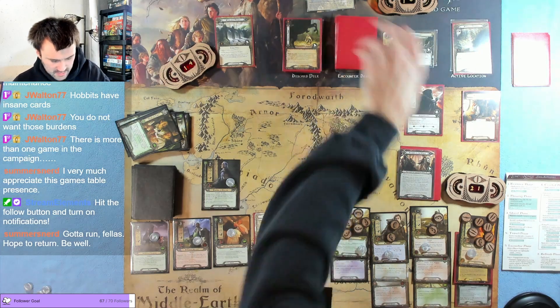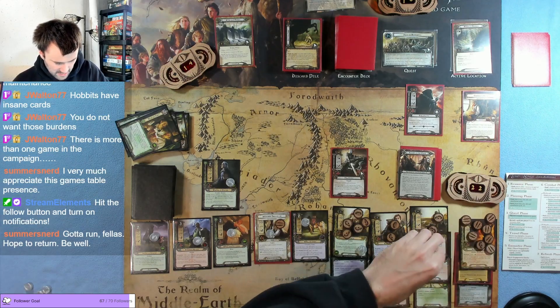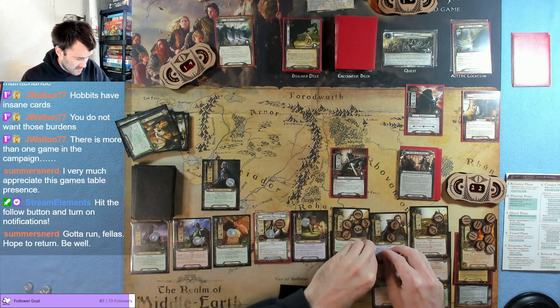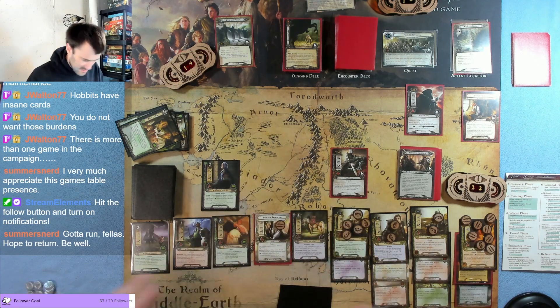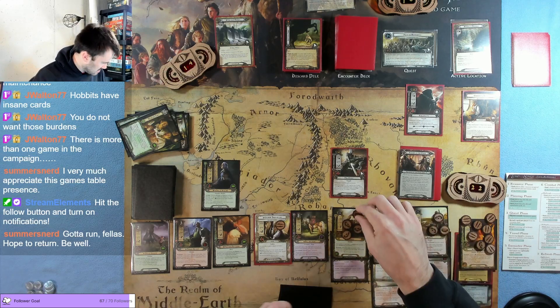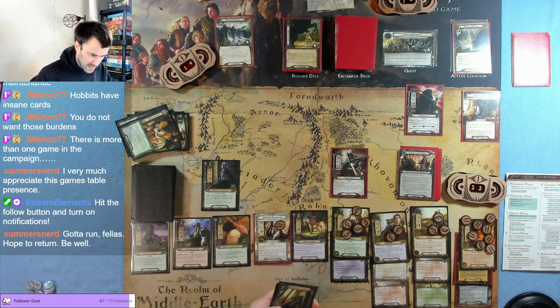Shuffle this card into the encounter deck — okay, that's fine. He does enough damage to take out that character. Threat is at 22 — one damage everyone readies. This is my last round because Frodo has taken so much damage. This is terrible.